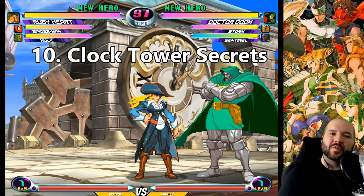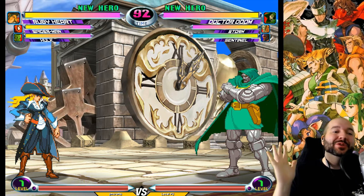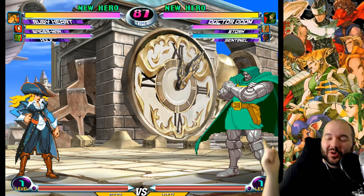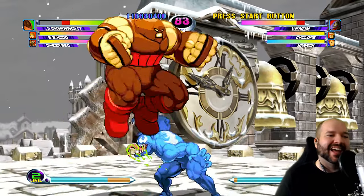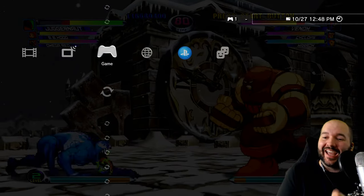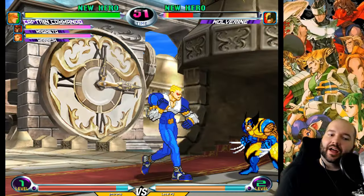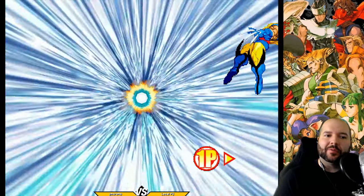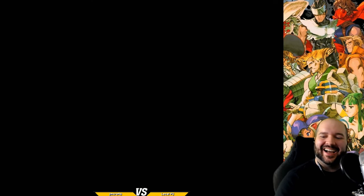First up, probably the most well-known Easter egg in Marvel vs. Capcom 2: on the Clock Tower stage, the clock actually displays the real time. That's the actual time in the world, assuming you set the time on your console correctly. I dug out the PS3 — 12:48 on the PS3 clock, 12:48 on the in-game clock. Another fun fact: this is the only stage in the game with a destruction mechanic. Certain supers, if you kill the opponent with them, will cause a stage destruction — the clock tower falls down.